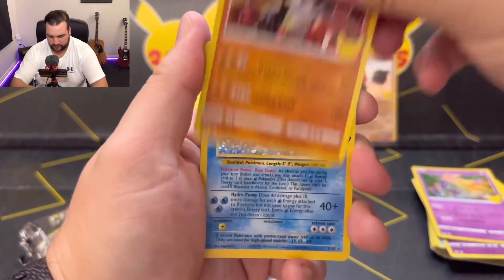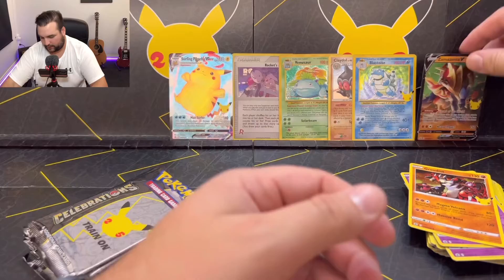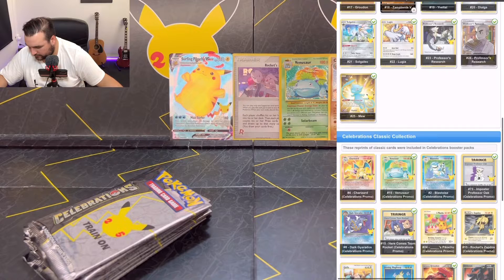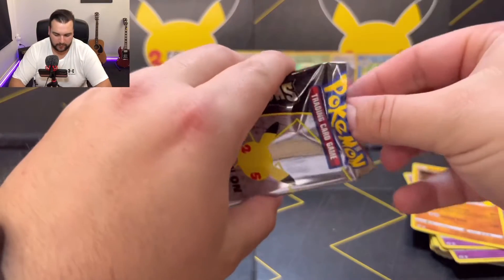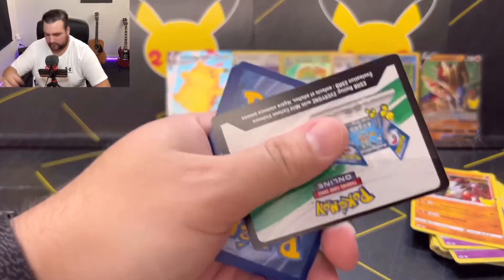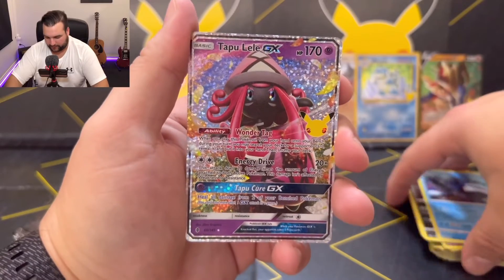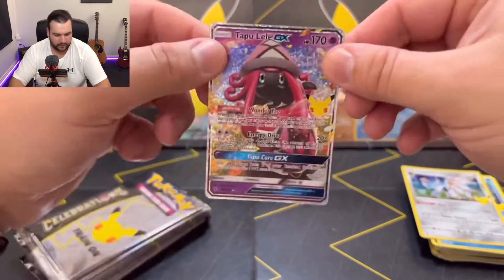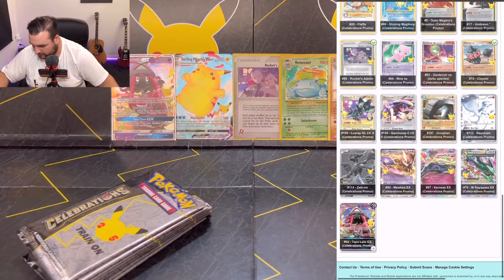Xerneas, Groudon, Blastoise — beautiful — and Zamazenta. Both cards we needed. Let's check off the Zamazenta, and Blastoise from the second 25. I'd love to get that Charizard — that would be fantastic. Yveltal, Kyogre — oh, that's even better. I think that's a lot more red than the Charizard. Tapu Lele GX and Solgaleo — beautiful! We can check that one off. Pull rates are through the roof yesterday and today.